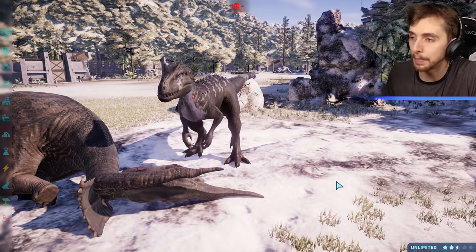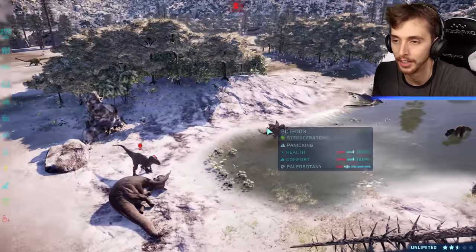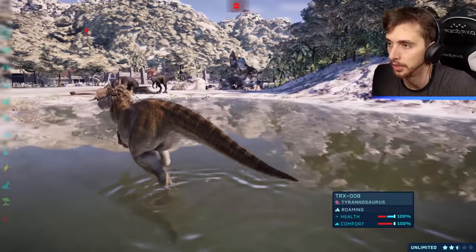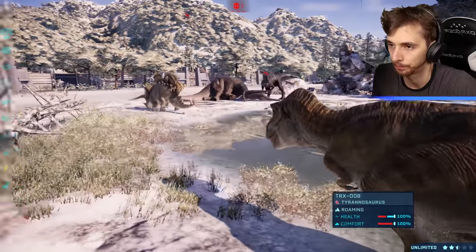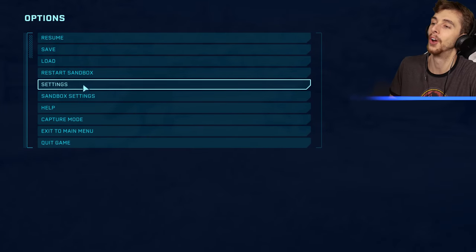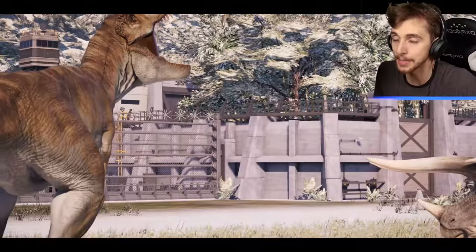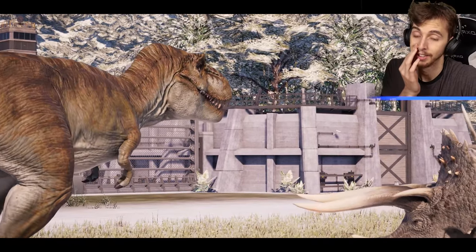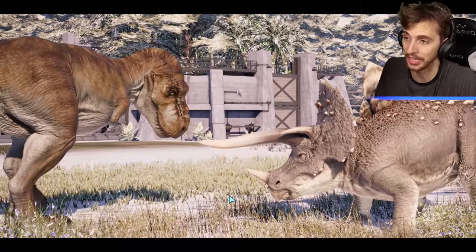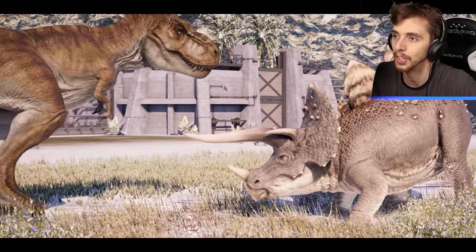Stegoceratops is at 100% now — it just depends whether these two will go for each other. I think they might! T-Rex might be out here — I would be surprised if T-Rex dies, but at the same time Stegoceratops is going to give T-Rex a good run for its money. Come on then, let's see — warning bites, they're very close to each other. Who's going to get the first bite?